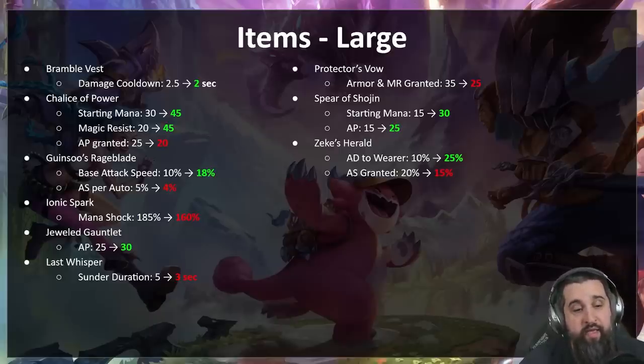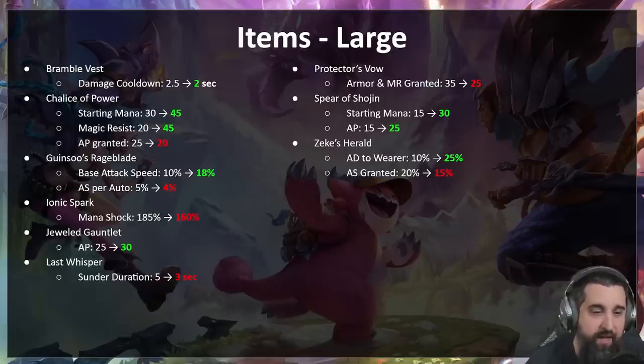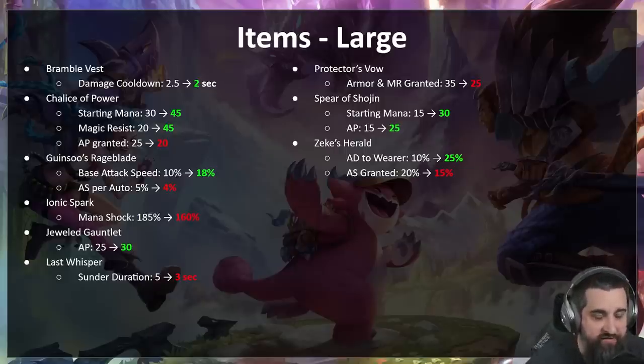Chalice of Power — we're not really huge fans of the nine-item Echo builds that have six Chalices. If you want to do that, great, but it shouldn't be the optimal play. So with both Chalice and Zeke's, it'll be better for the wearer and worse for allies. Chalice of Power is now 45 starting mana — if you need a key cast you can put this on somebody with a big mana cost and have them power up allies. Still 45 magic resist as well, but only grants 20 AP. So if you have three of these you're now 15 AP down.